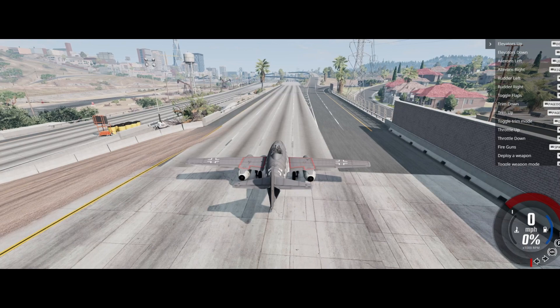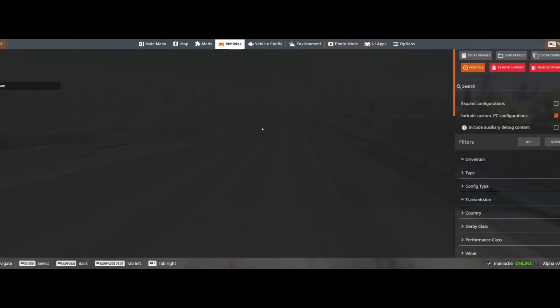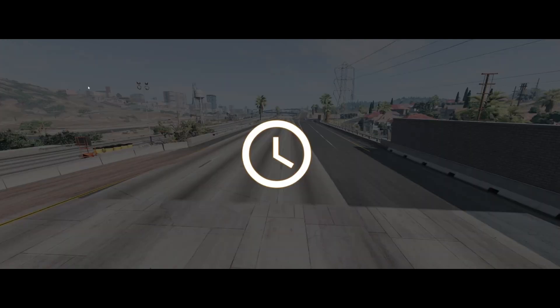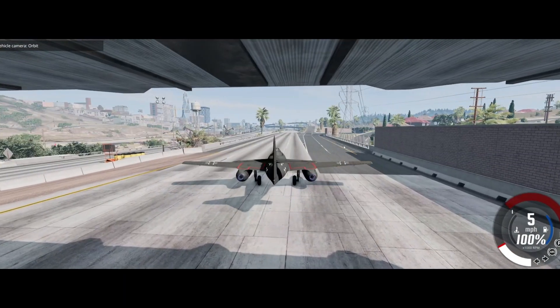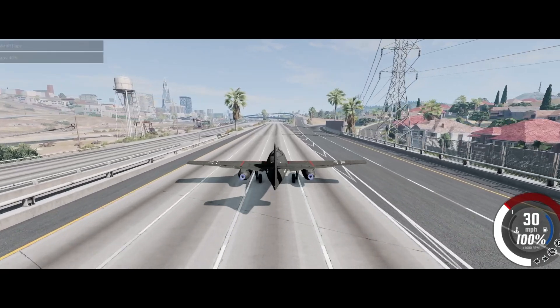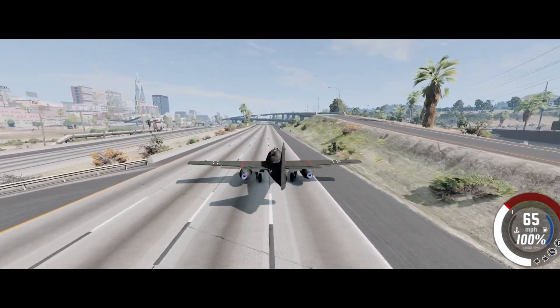Hey everybody, BigSize back here with another BeamNG episode. I've installed an airplane mod - it's the ME 262. I'll have it linked in the description, maybe if I remember. I've been playing around with it for the past couple minutes. I don't have it mastered yet, but I've got some general controls down like flaps, ailerons, throttle, and the rudder. So we'll give it a shot.